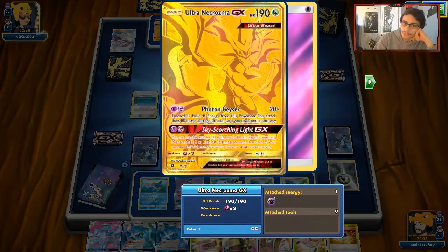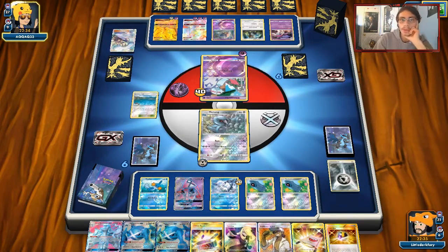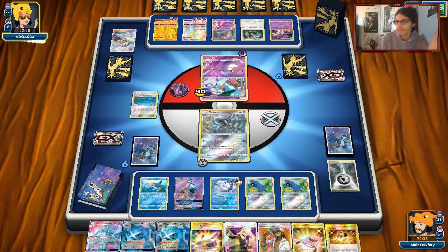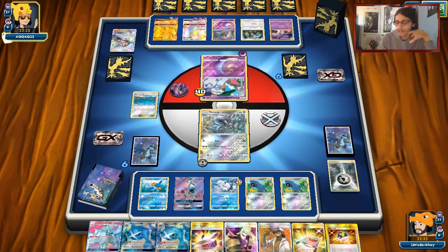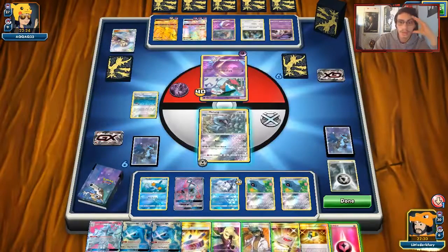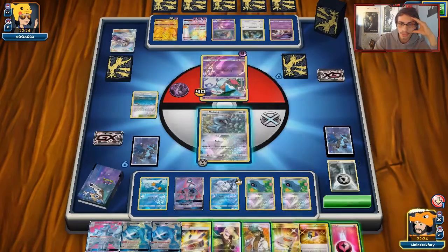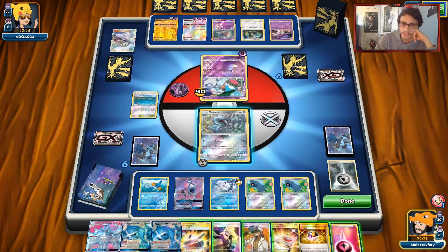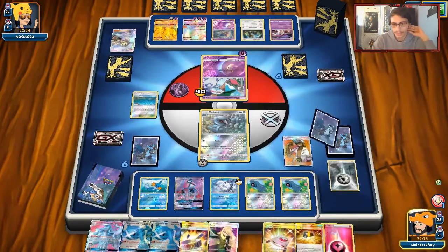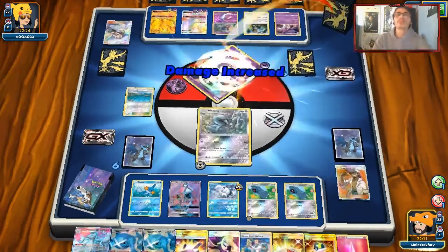I kind of want him to knock me out with Necrozma so we can one-shot it with Metagross. We'd need an energy top deck. The original Japan list played a card called Energy Spinner — literally just search your deck for an Energy card. I can Kukui and knock him out now. Fairy Energy is huge — we're going to save that and knock him out with Ninetales instead of Metagross. We take the knockout. We have another Kukui in the deck, Ultra Ball for Lele if needed, and I want to draw an energy.